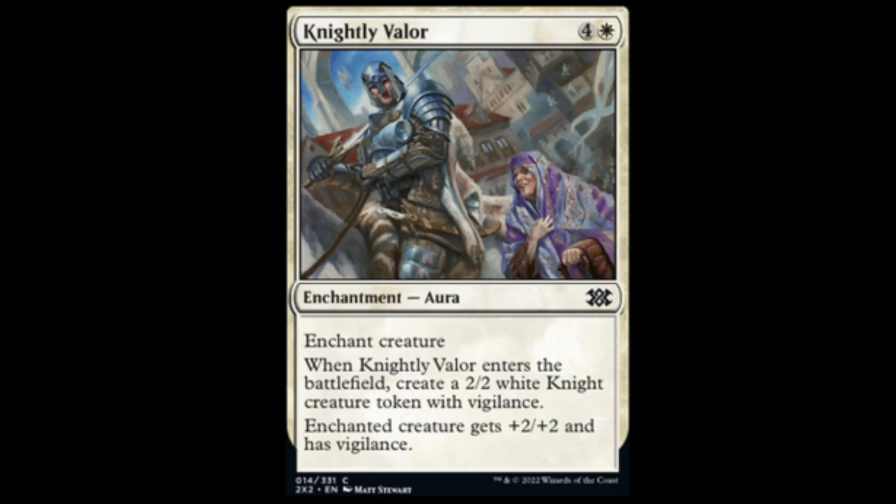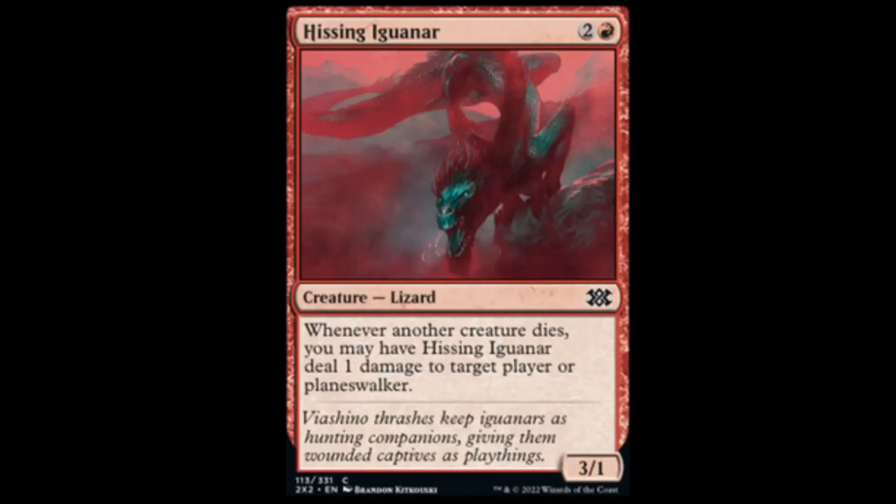Knightly Valor from a core set: white and four — enchant a creature. That creature gets plus two, plus two and Vigilance. When this enters the battlefield, you get a 2/2 knight with Vigilance. Not shabby, but not great. Hissing Iguanar: red and two for a 3/1. Whenever another creature dies, you may have the Hissing Iguanar deal one damage to target player or planeswalker.